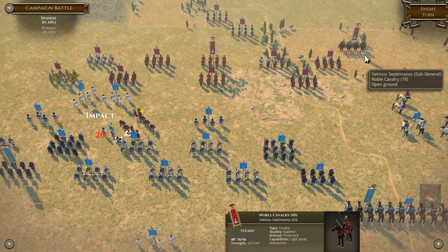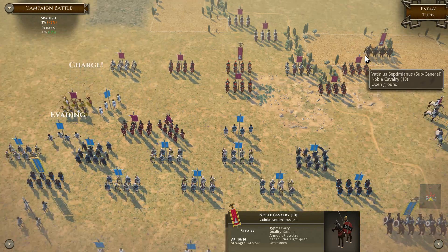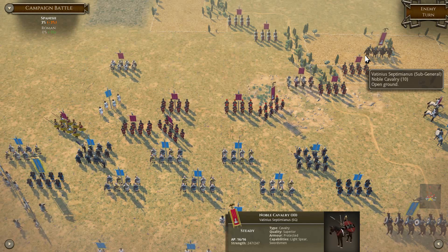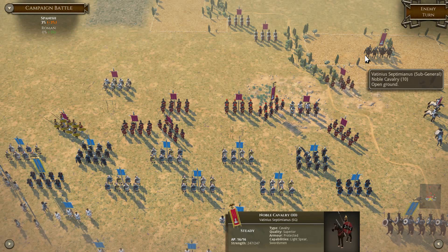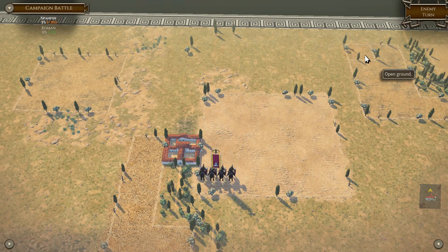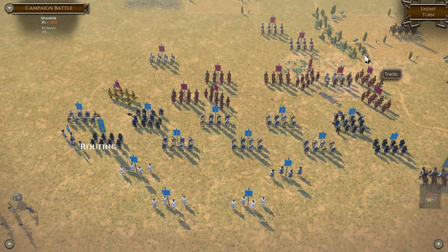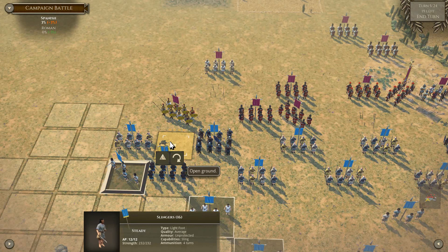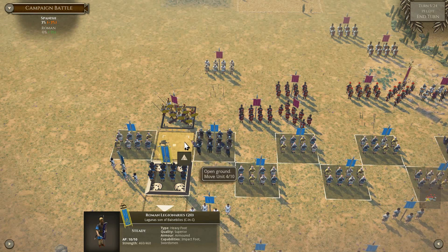They actually did manage to hit our Slingers - they broke our Slingers. First blood to Rome. They're getting really close with our Legions. Now this is when we need to act quickly and trap the Romans, show them that we are superior, and show them that we are the true Romans. It's our turn. This looks like a good opportunity to go ahead and throw some projectiles at the enemy.